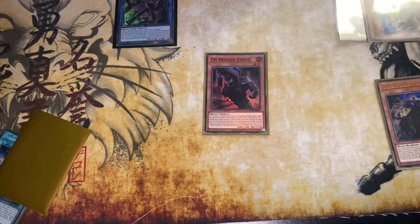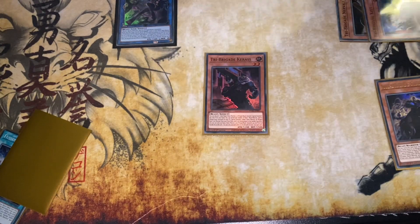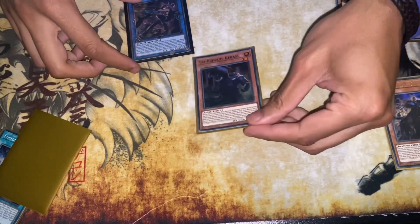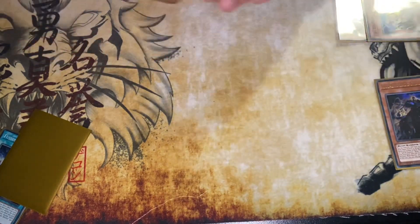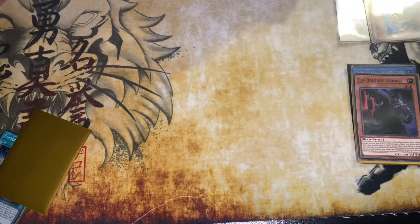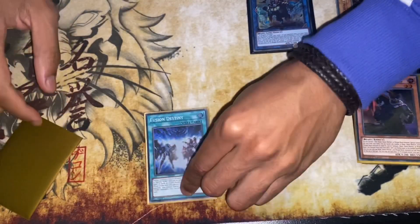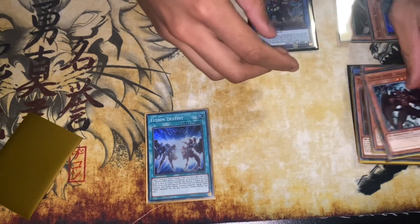We don't have another Tri-Brigade monster on the field but that doesn't actually matter, because we're only using this so we can legally link into Bearbrumm to 100% get the search off. So we're going to link these two away, send them to the graveyard, and summon our copy of Bearbrumm.